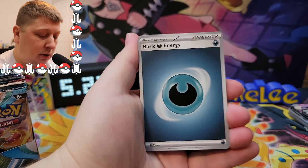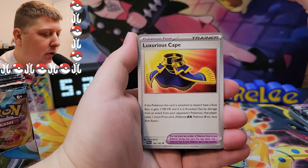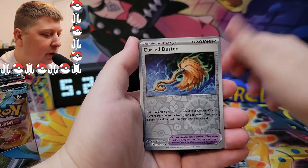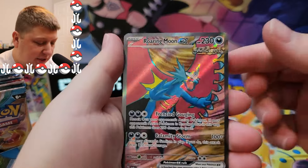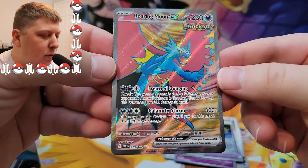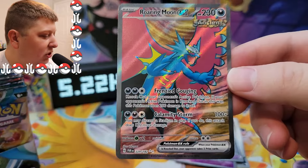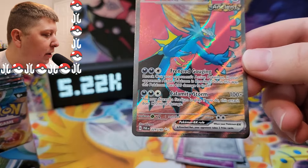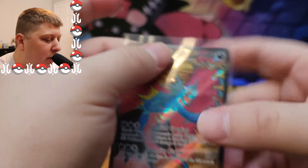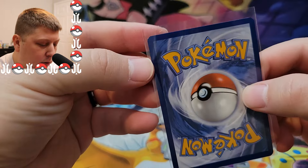Let's go with a Lightning Energy. We've got a Gible, Panpour, Blitzel, Bounsweet, Luxurious Cape, Cyclazar, Simiseer, Tinkaton, and a Cursed Duster. Let's go — a Roaring Moon EX Full Art! I will take it. That is a sick looking card. This is one of the better designs from the futuristic or ancient type Pokemon, one of the cooler ones to me. But there's a nick in the corner right there.